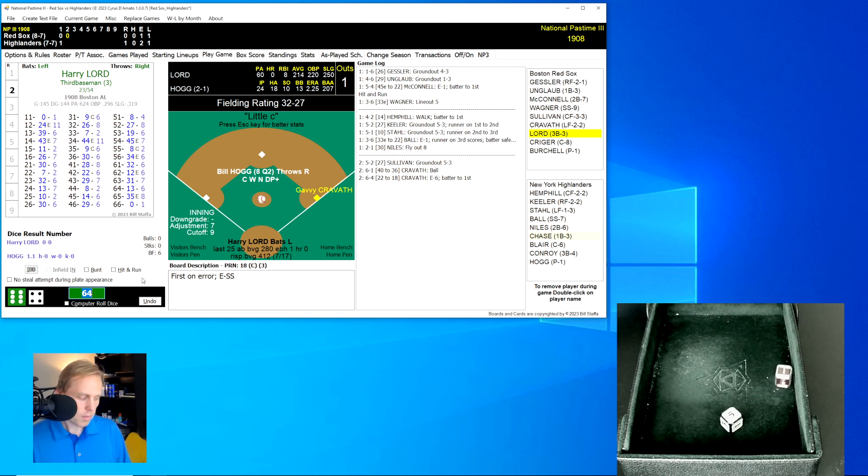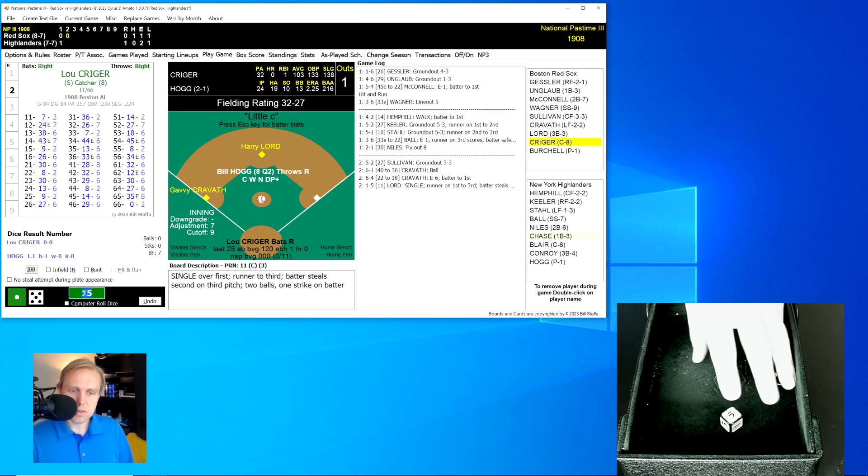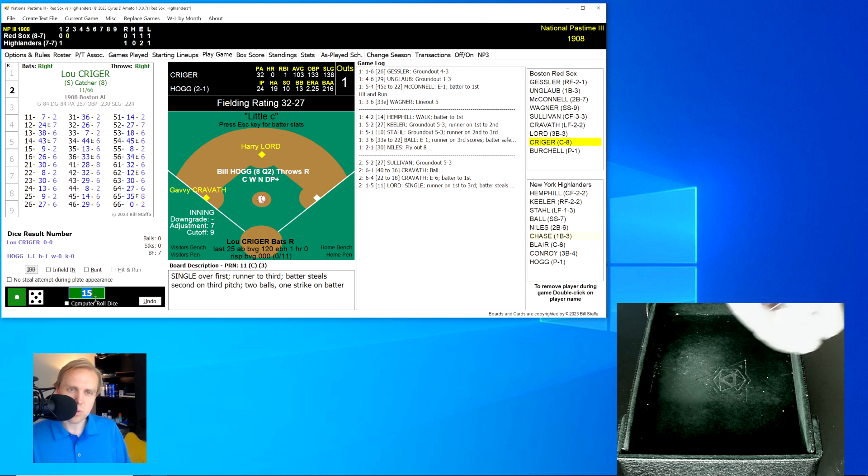Harry Lord rolls a 15 for an 11 — a single that sends Kravath to third. Lord then, with Kriger up, decides to steal second and does so successfully. We've got runners on second and third. I'll point out here that there are no balls and no strikes — there should be one strike on the batter. It looks like that might be a little glitch with NP3.